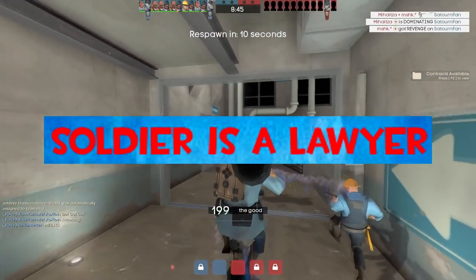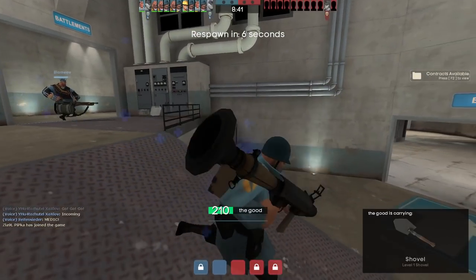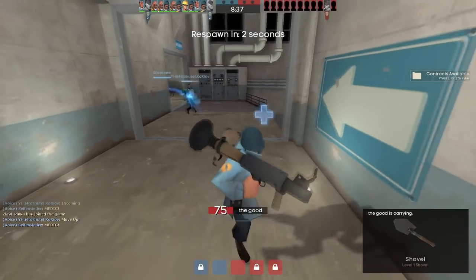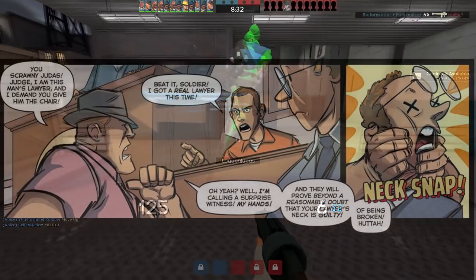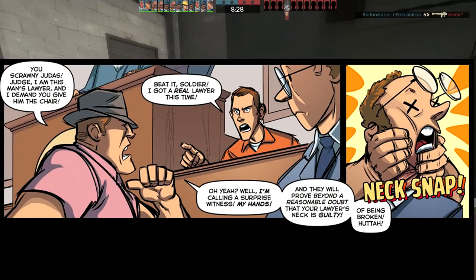Soldier is a lawyer. I couldn't find concrete evidence that this is true, but in the comics, Soldier was once the public defender of Scout in court, as mentioned in issue 2 of the official TF2 comic called Unhappy Returns. In the same issue, he insists on being Scout's public defender again after killing the actual lawyer.